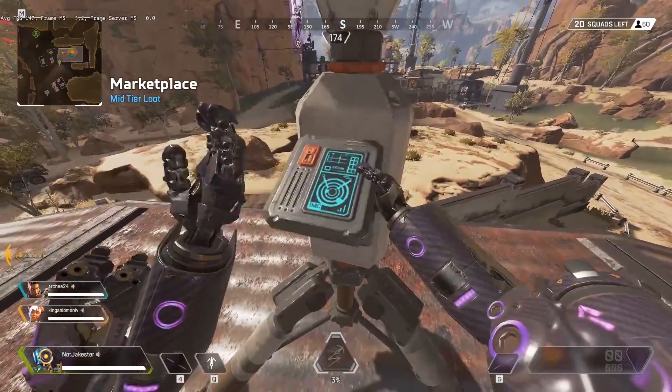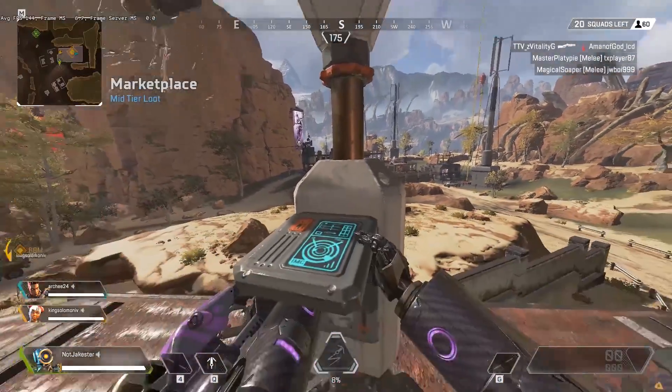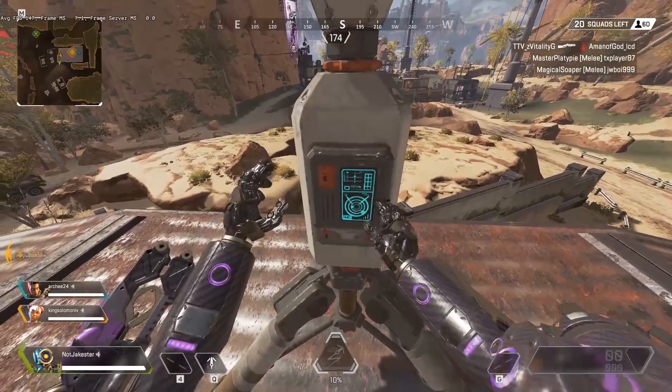It's all about setting you up for success and your longevity in a match to get more kills. Same thing with Pathfinder, which is the robot — you can use those beacons around the map to find out where the next circle is. Go ahead and get to that circle so you're two steps ahead of the rest of the player base that's still alive. Set yourself up for success. This will get you more kills.